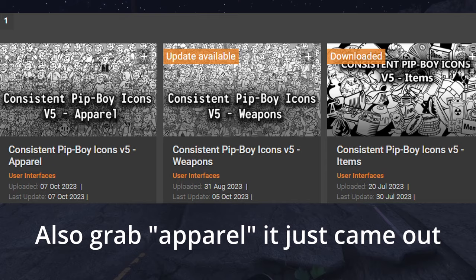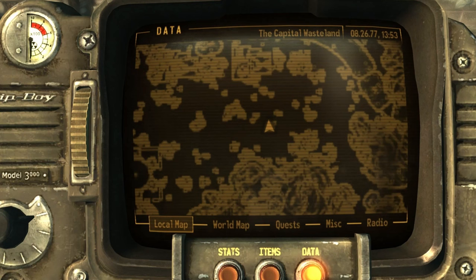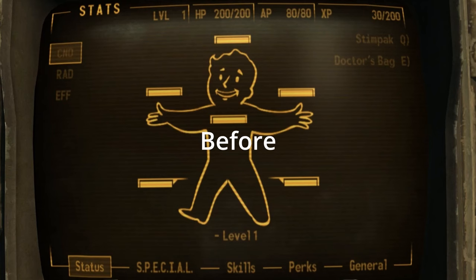Along with that, Consistent Pip-Boy Icons V5 — Weapons and Items. Next up is High Res Local Maps, which normally I don't even download because I don't look at the local maps, but if you do I highly recommend this. Next is High Resolution Screens, which is exactly what it sounds like and is essential for a better user interface.